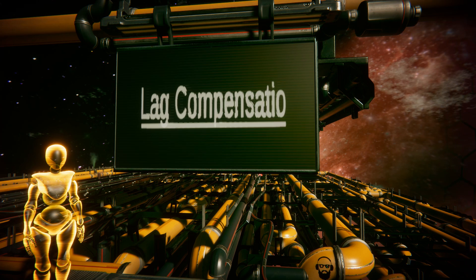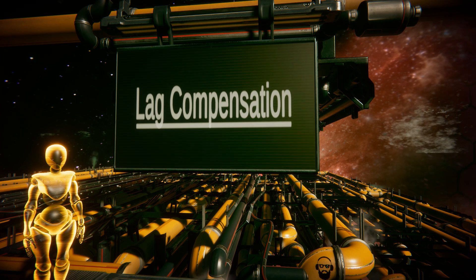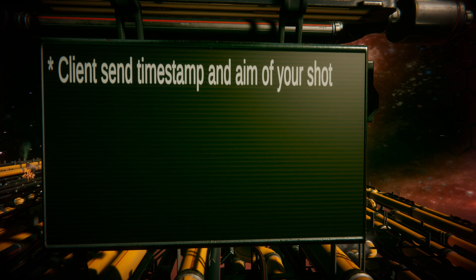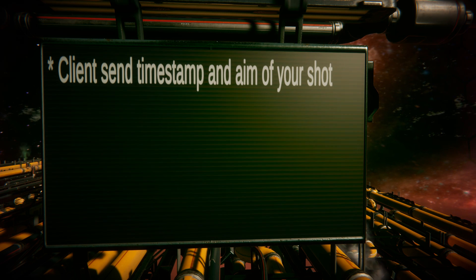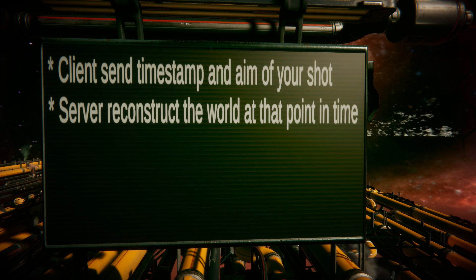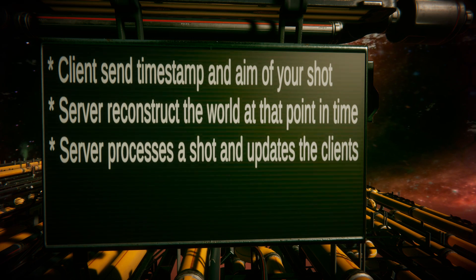This is where the lag compensation technique applies. It's not a perfect solution to this problem, but it is a pleasant solution for most players most of the time. Here is how it works: when you shoot, the client sends this event to the server with full information — the exact timestamp of your shot and the exact aim of your weapon. Since the server gets all inputs with timestamps, it can reconstruct the world at any instance in the past. What that means is it can reconstruct the world exactly as it looked to any client at any point in time. This means the server can know exactly what was in your weapon's sight the instant you shot — it was the past position of your enemy's head, but the server knows it was the position of their head in your present. The server then processes the shot at that point in time and updates the clients.